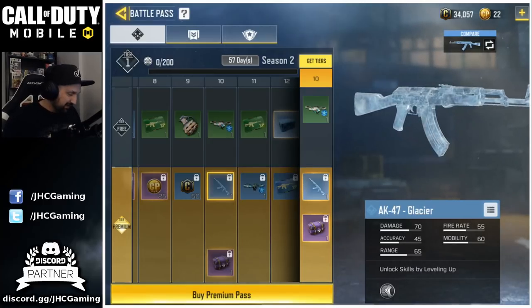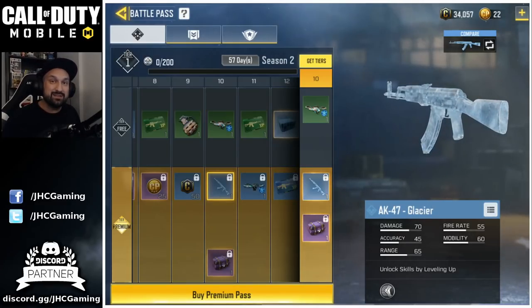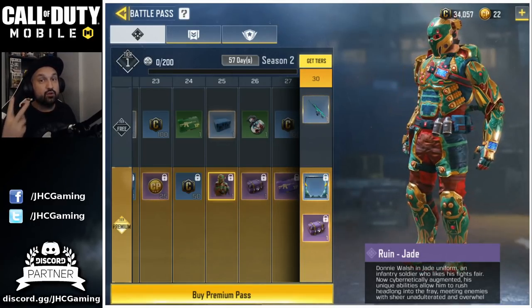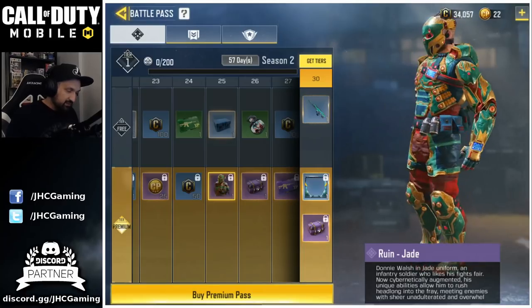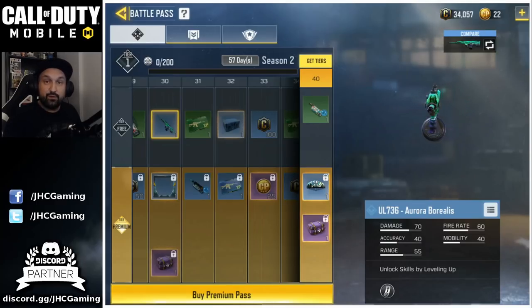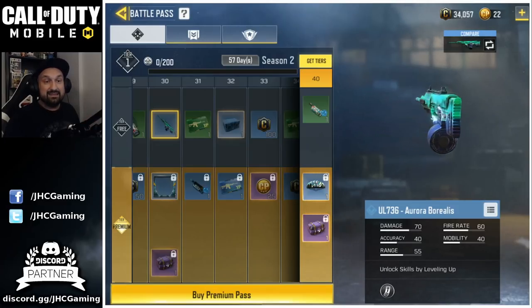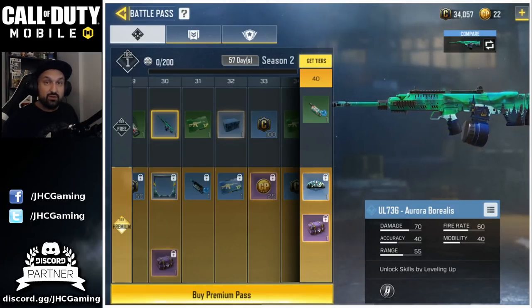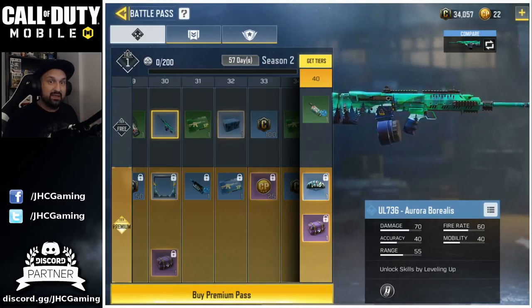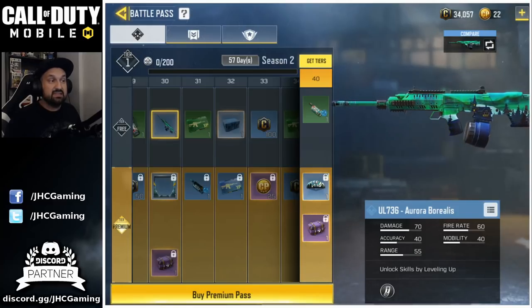At tier 10 the AK-47 Glacier — I really love this set. I cannot wait to see what it looks like in the game. Then at level 25 you get a second purple skin, so this time you got two purple skins on the season pass. This one looks better than what I saw on the preview. On the free-to-play pass at tier 30 you get the UL 736 Aurora Borealis — this skin is really nice. The UL 736 is actually a really good weapon if you play non-rank: it's really accurate, it's got tons of ammo, so if you want to go for some nukes, this is a great weapon.